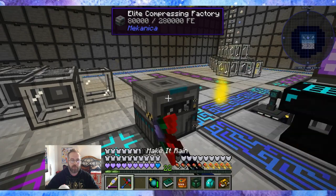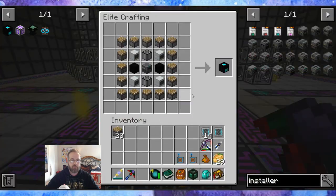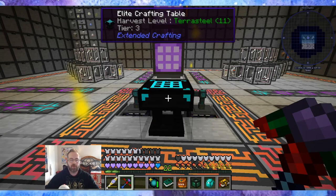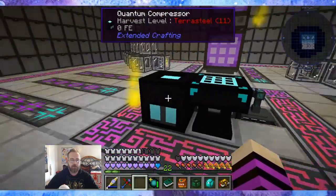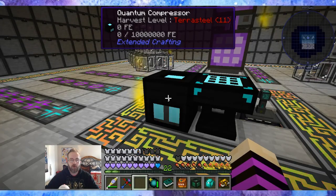Elite compressing and quantum compressor — wow. Extended crafting quantum compressor. This thing looks legit. I'm going to put it right here next to this guy. Quantum compressor. Oh, and it needs power — sure, so let's put a plug on it.